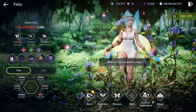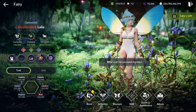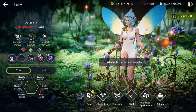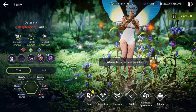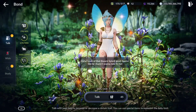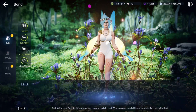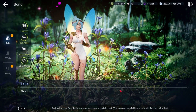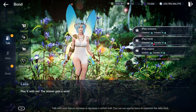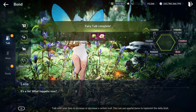Twinkle can be accumulated by talking to your fairy or completing different wishes — there are also a couple of other ways to get it. For twinkle, go to Bond. If you talk to your fairy it costs curiosity but you'll get twinkle in return, and also some other trait stats. You can see those rewards right here — it's pretty easy and simple.